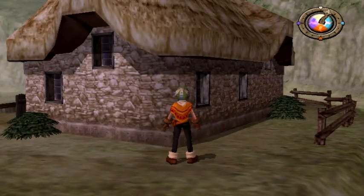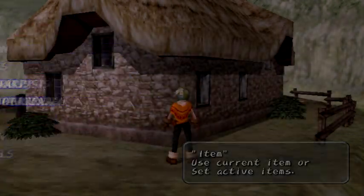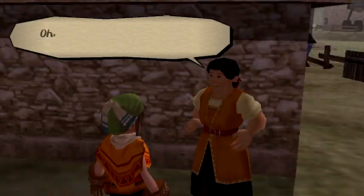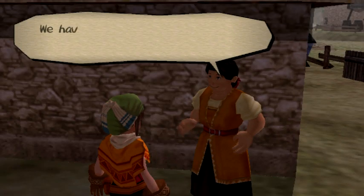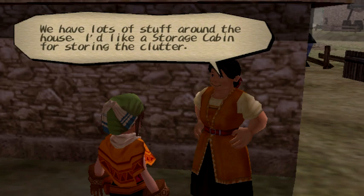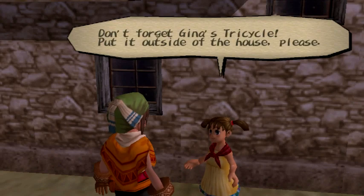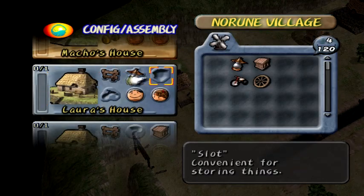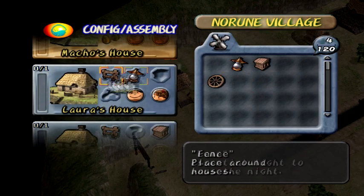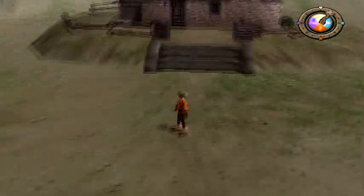We got a treasure chest here. Gourd — I'm gonna use that for Len. Very good. Now tell me how to rebuild your house, please, because I don't know. Lots of stuff around the house — I'd like a storage cabin. Okay. And you, little girl, what do you like? You like a tricycle. Alright, you got it. There we go. We're all set for this house. Let's go inside and see what's inside.